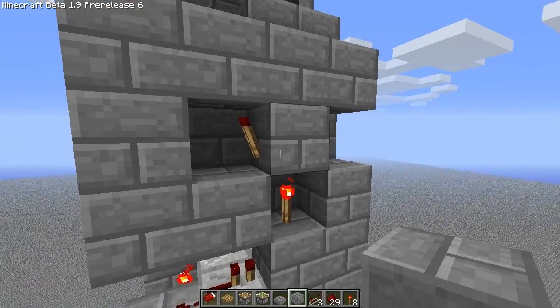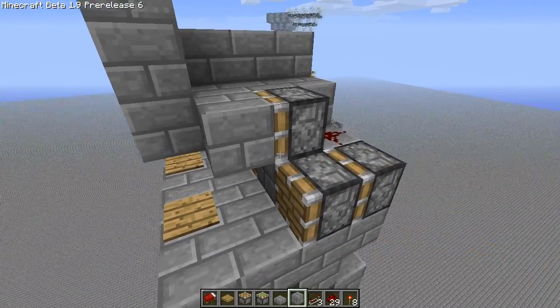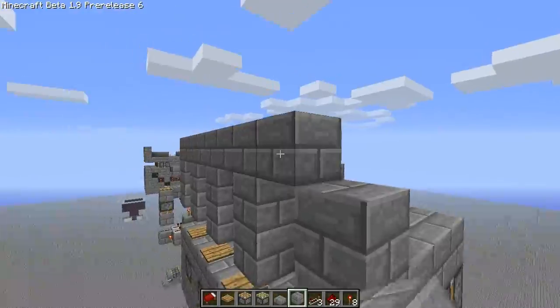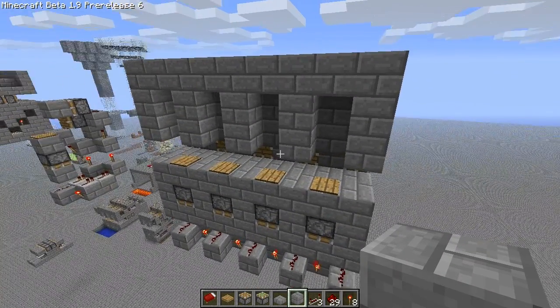As well as here, here, and here. Then you can go ahead and place both of those pistons. Fill everything in to make it look nice — three tall so Endermen can spawn. And cover up that redstone. And that's how you build it.